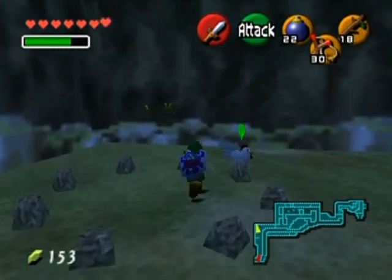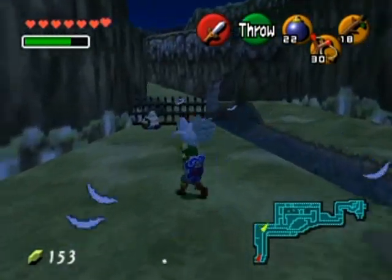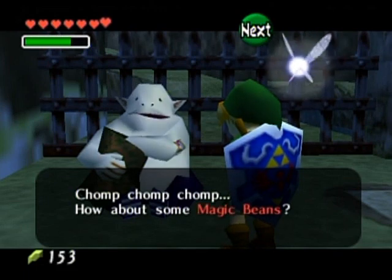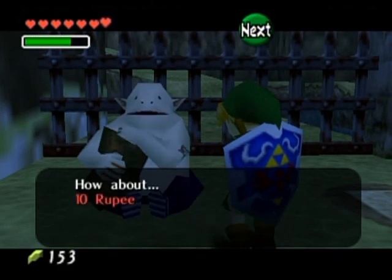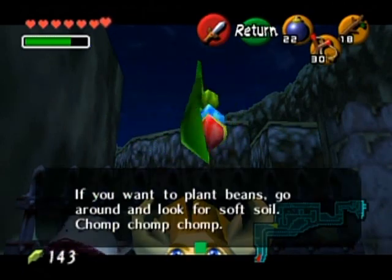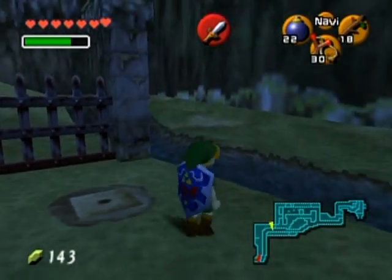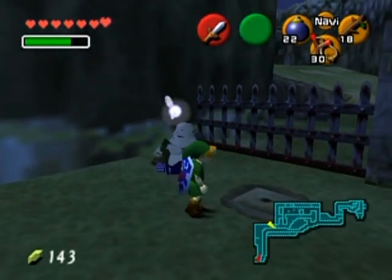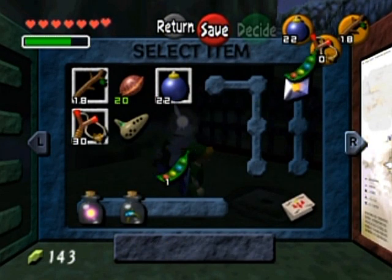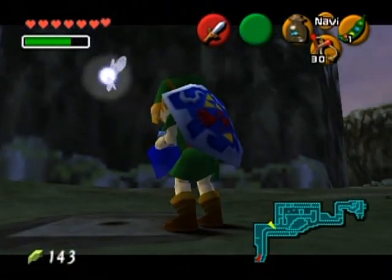Wait, this is the bean guy right here — he's further up the river, I thought he was closer to the entrance. Yeah, this guy right here: 'How about some magic beans?' He seems to be eating his warehouse stash full of them. Sure, I got a magic bean! You can plant them inside soft soil like this. This is the kind of soft soil that you normally get Gold Skulltulas from, but this is the only one in the game that does not have a Gold Skulltula. You can buy up to 10 magic beans, or as many as you can afford.